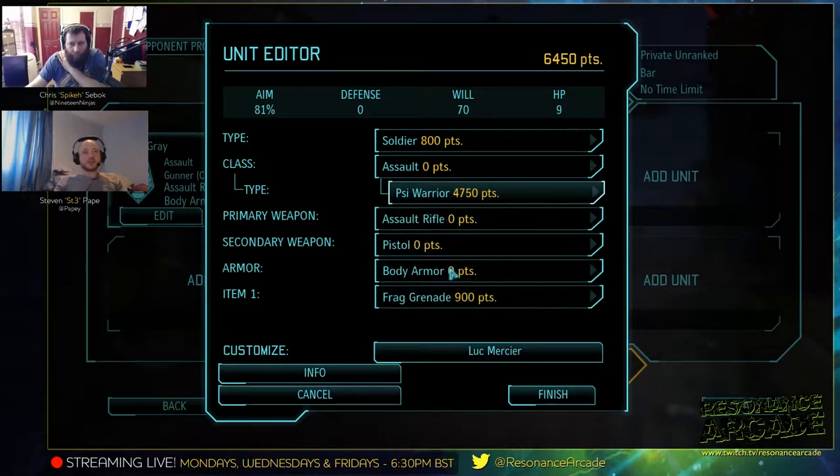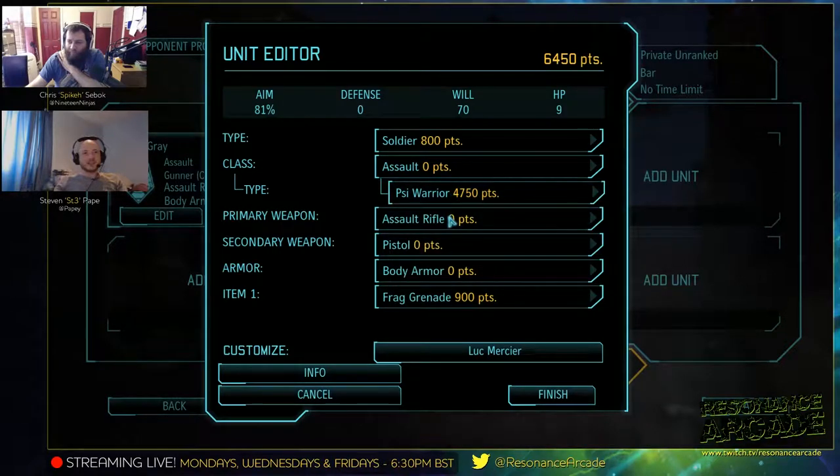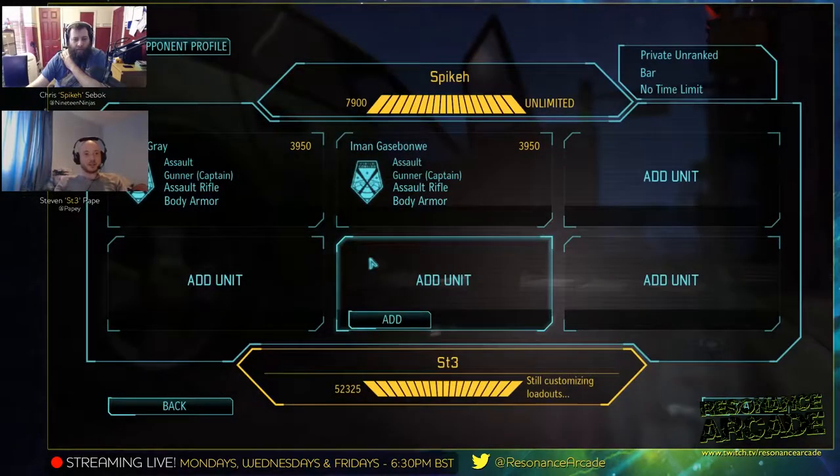It'd be a bit weird having a mix of both human and alien. I'm not sure we should do that — try and keep it authentic. One of us be aliens, one of us be humans. Well, it's just a free-for-all really, isn't it? I'll try being aliens, I'll just choose alien races. And I'll get out a human squad.